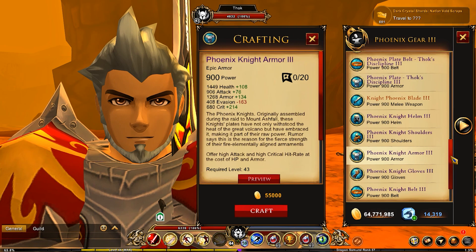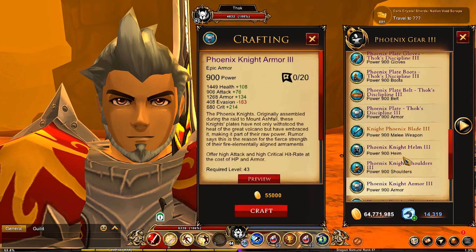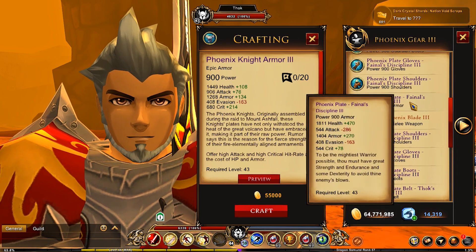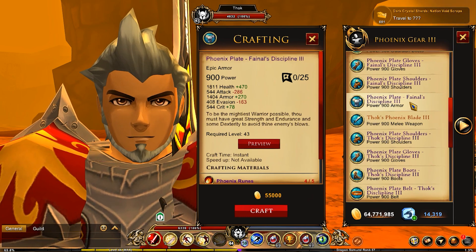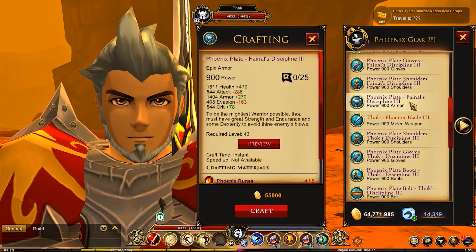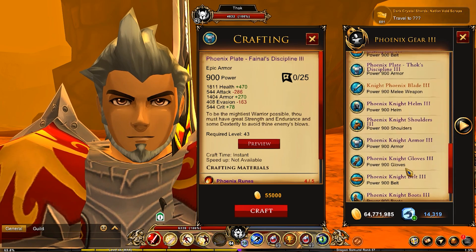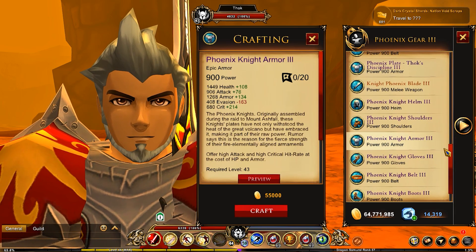Armor doesn't provide any form of haste. But you have your choice between the Phoenix Knight armor, or if you're wanting more health, you might want to go with Fennell's Discipline 3, as this does give you more health but takes a hit in the attack department. So it depends on if you want more health or more attack — either this one or the Phoenix Knight.